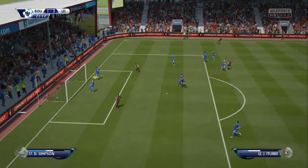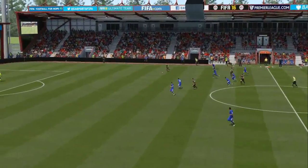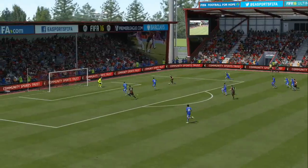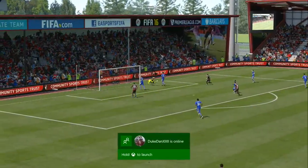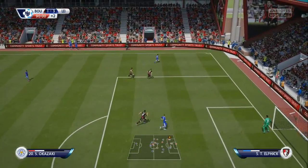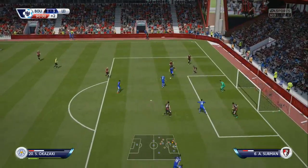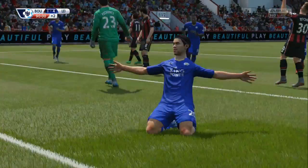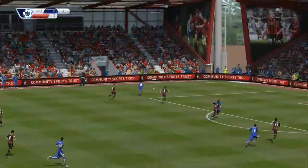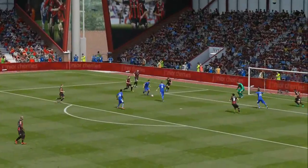Bournemouth coming forward at 71 minutes — as soon as an opposition player gets into that position with the defence too high, they're in behind. They smash it but it's near post — simple as that. In the 90th minute we come forward once again with Okazaki weaving in and out of players — simple goal, well played. 4-1 and that's that. We pick up another massive three points in the league.